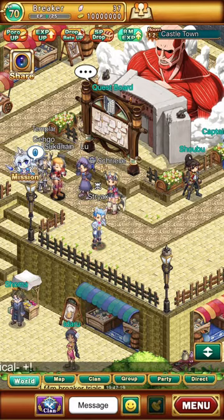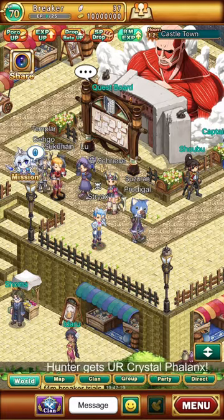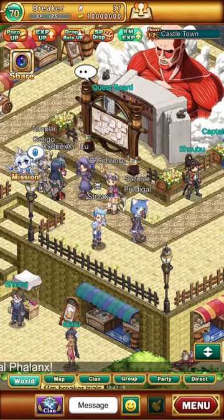In the event that you don't have a migration code, the only way the game's support will help you retrieve your account is if you can prove ownership through a purchase history — that is, you bought crystals for the lotto with real-world currency. Then that will prove that you own the account. Just linking your account to get the newsletter and stuff is not enough to prove ownership.